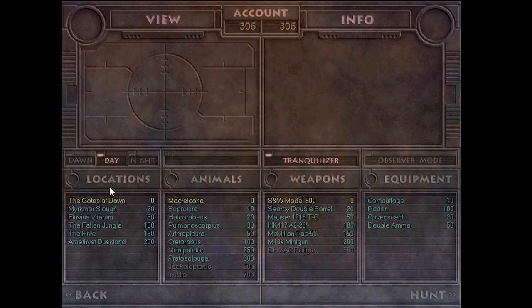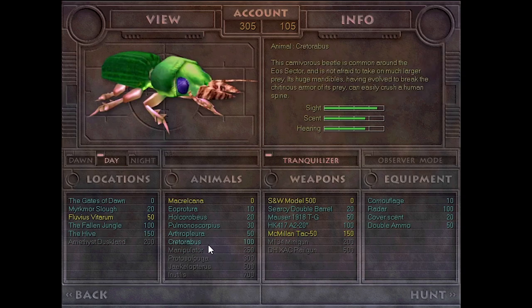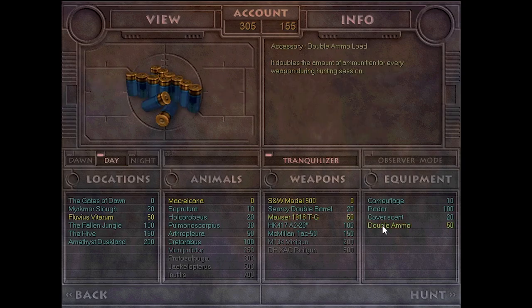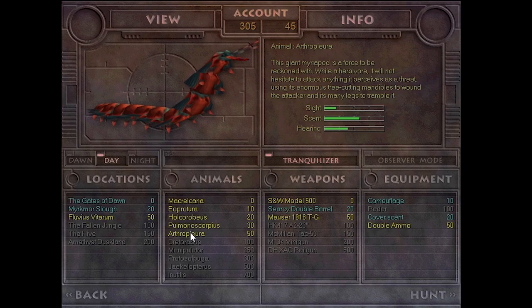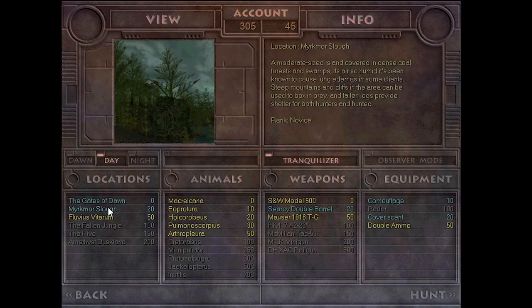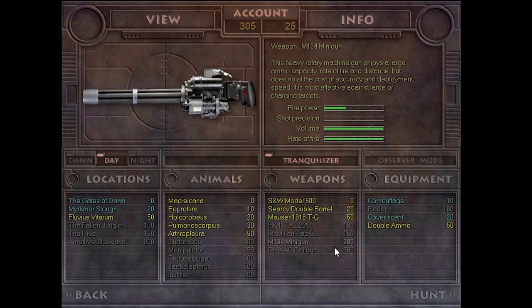We got up to 305 points. We're going to pick the Fluvius Vaterrum, and as much as I'd like the hole puncher that doesn't leave us with a lot of options. So we'll use the Mauser and double ammo and see what big guys we can go after - the Arthropleura, the Pulmonoscorpius and some of those others. We'll do day again, tranquilizers on for the points, and include the other weapon so we can go for quite a long hunt.